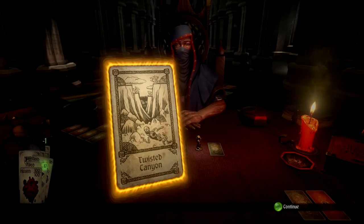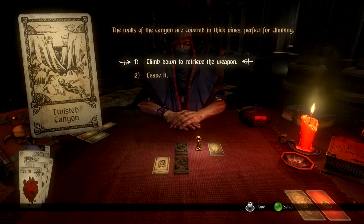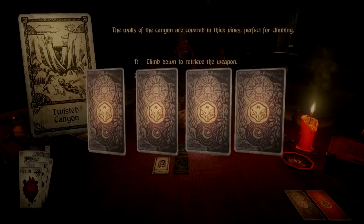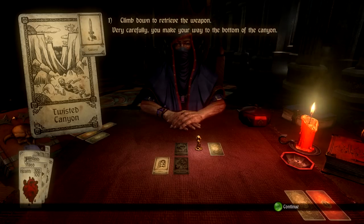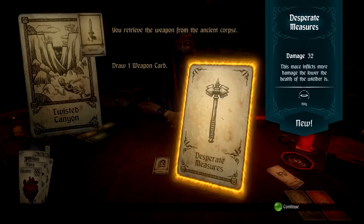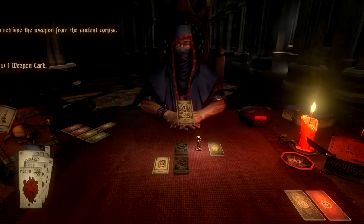Twisted Canyon — let's see what we get. Hopefully I'd very much like to get the frost sword. It is Desperate Measures again — always get that bloody mace. Still, it's better than what we've got.